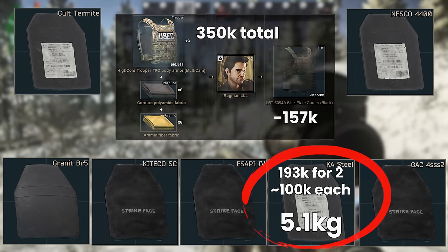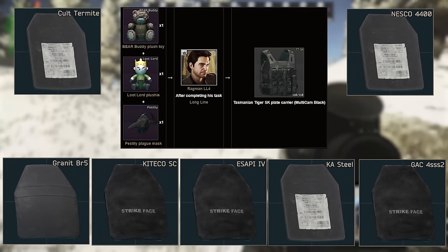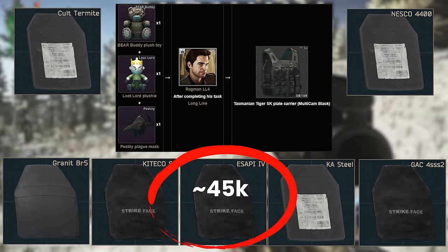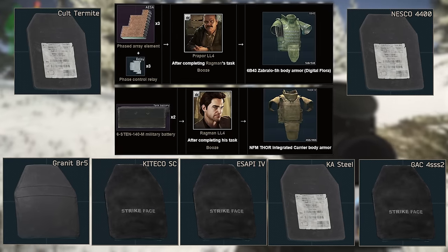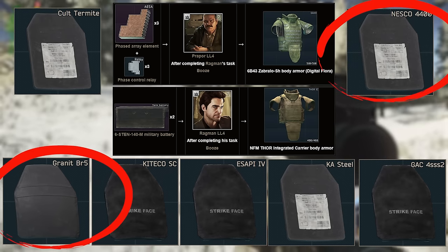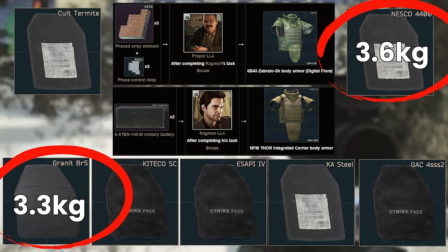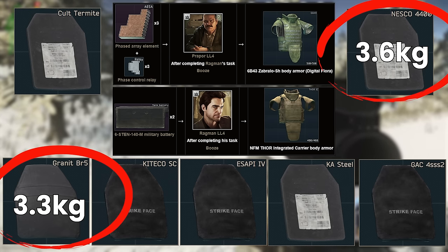The only other guaranteed ways to get class 6 plates are via the Tasmanian Tiger SK barter after completing Longline — a level 45 quest — providing ESAPI 4 ceramic plates for about 45k each, probably the best value class 6 plates. The other way is using the Zabralo or the NFM Thor barters after completing Booze, which are level 50 quests. These give access to the Granite BR5 and the Nesco 4400 plates, which are otherwise unobtainable. At 3.3 and 3.6kg respectively, the BR5s from the Zabralo are technically the best you can reliably get if you can make it to level 50, which only a fraction of the playerbase will.